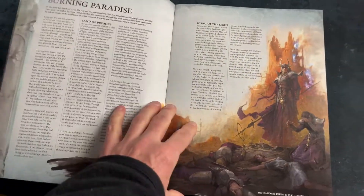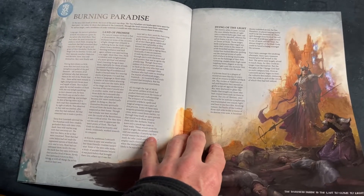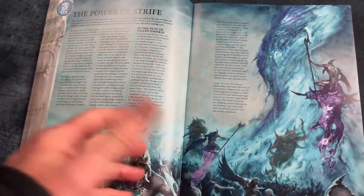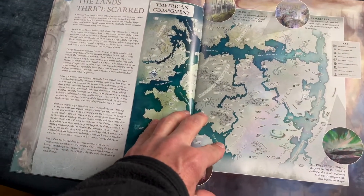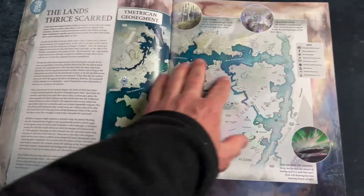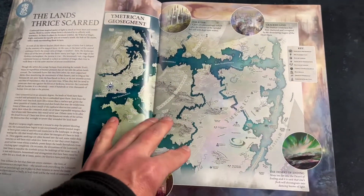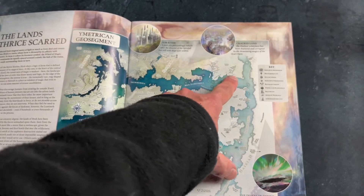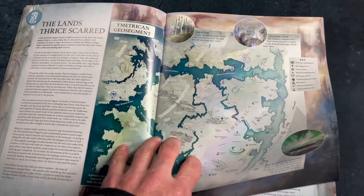In here we have a nice bit of information about the Lumineth Realm Lords and the Disciples of Tzeentch, which in this case are a band of change worshippers called the Sons of Quintessence. They're going out into Hysh — H-Y-S-H — which are these lands here, to find a cache of ancient Lumineth artifacts. The interesting thing about this land is that there are Lumineth runes, huge ones actually scored into the land, that sort of keep the lands together and stop them from fracturing. So interesting background there.